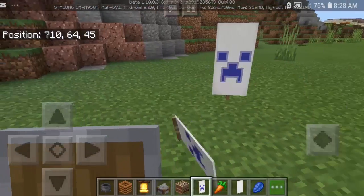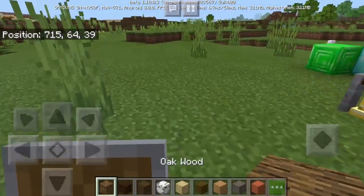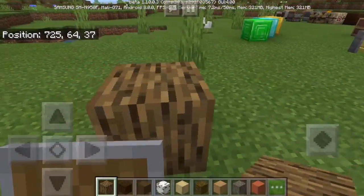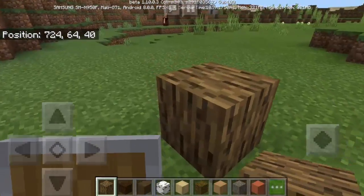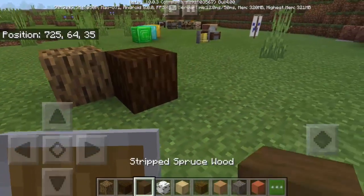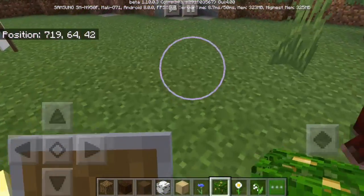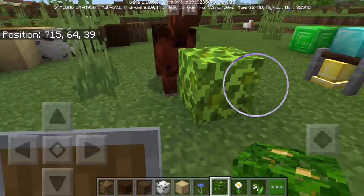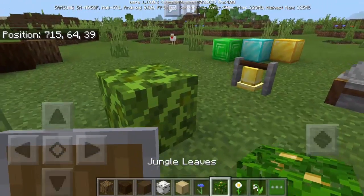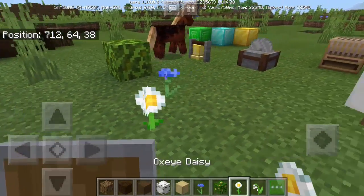We also have new wood blocks — the oak wood now has the same texture on all six sides. We have spruce wood and stripped spruce wood with new textures. There's also a new texture for jungle leaves and new flowers added to the game: the cornflower, oxeye daisy, and lily of the valley.